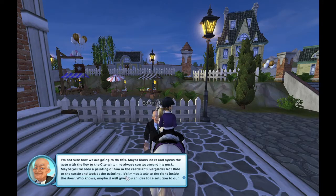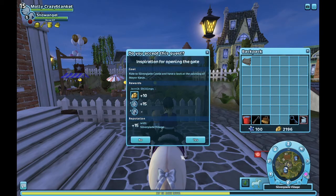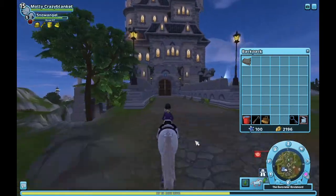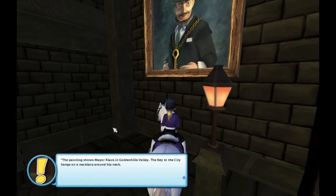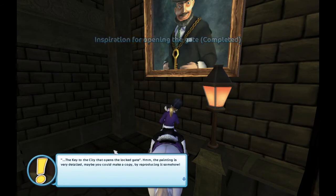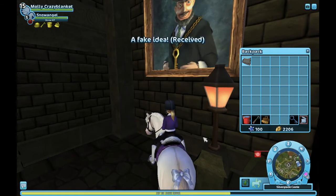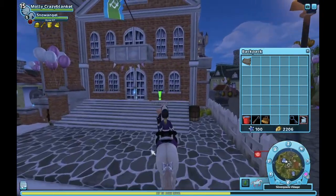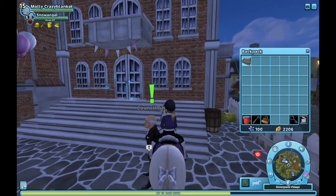Pause the video if you want to read that. Now in this quest you're going to have to ride over to the castle to look at a painting. You have to ride over to the castle, talk to the painting — it's a painting of Mayor Clause, who is the mayor of Golden Hills Valley, and he has the golden key around his neck. So you have to run back to the councilman and tell him, because apparently you think you can make a replica of the key by taking a photo of it.